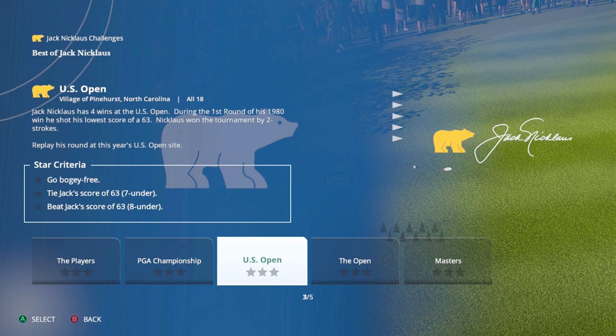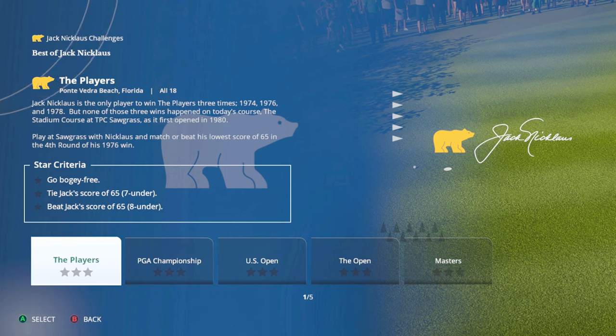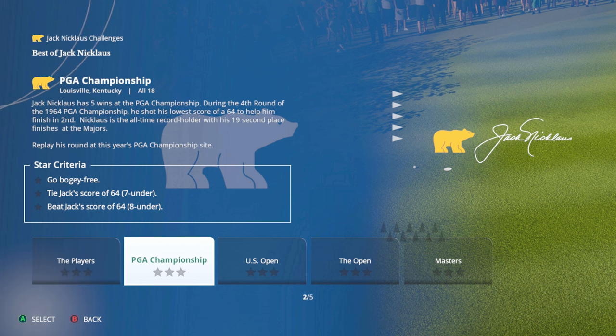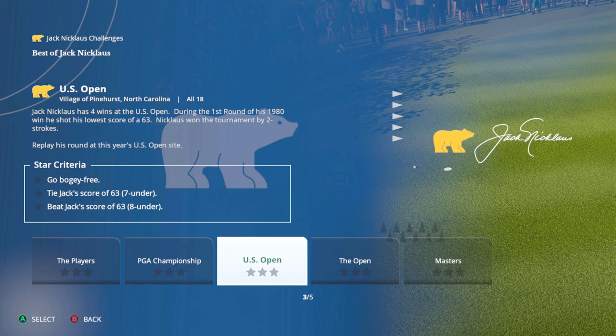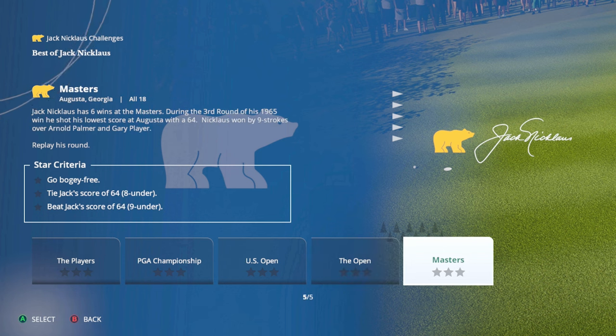These challenges actually showcase the new courses: the PGA Championship one is at Valhalla in Louisville, Kentucky; Pinehurst Number Two is featured for the US Open; Royal Troon for The Open; and of course the Masters. The Players Championship at TPC Sawgrass was already in the game. That's really cool and going to be a lot of fun.